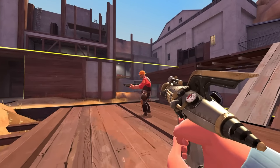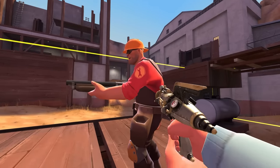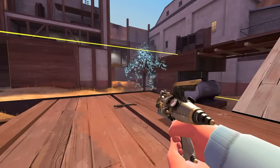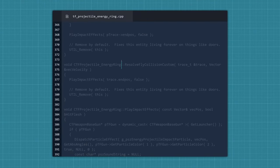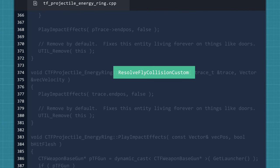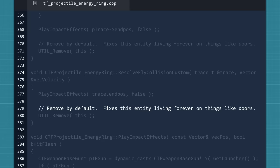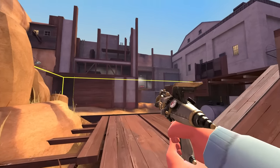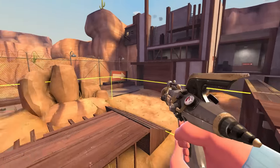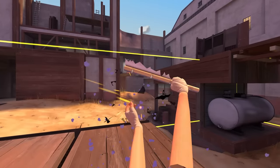At close range, presumably because the midair collision checker hasn't kicked in yet, the bison actually works as it should. There also seems to be a bigger issue beneath the surface. In the bit of code they wrote to redefine the bison's midair collision checker to simply delete itself, they left a comment stating "remove by default — fixes this entity living forever on things like doors." So it seems there were some other spaghetti monsters in the code they were trying to avoid, and this was the best they could do. This issue affects the bison, pomson, dragon fury, and wrap assassin whenever there is a solid func_lot object.